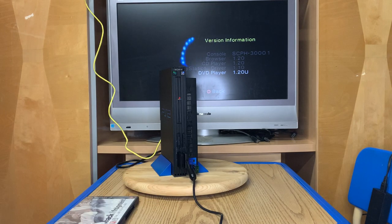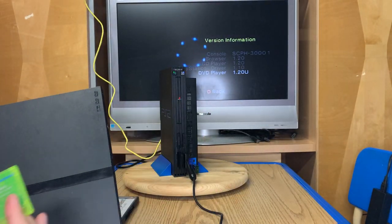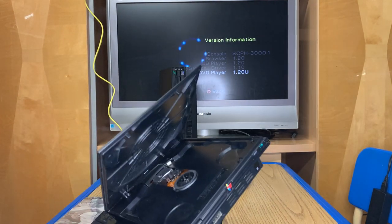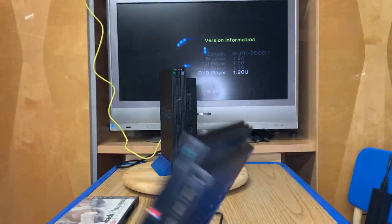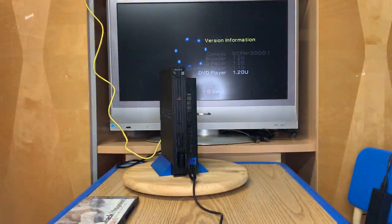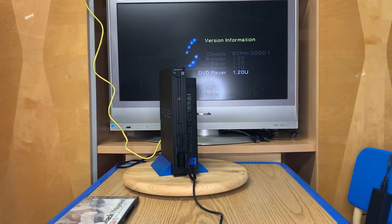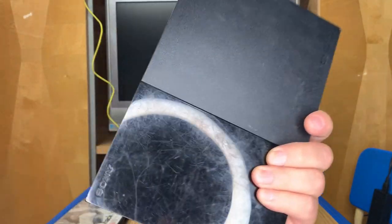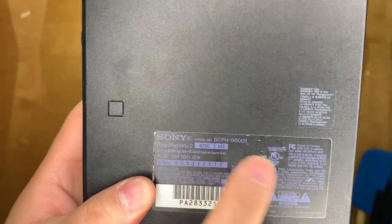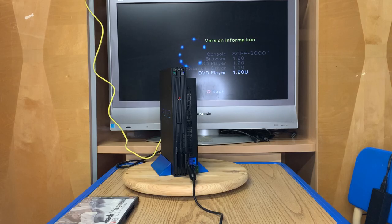Once you make a Free McBoot memory card you can pop it into any console of your choosing and it works fine. To get started on the process you need to use the DVD player exploit that was only available on the slim models - the 70001 and 77001 - but the 90001 with the glossy bottom will not work, as the DVD player exploit doesn't function on that model.